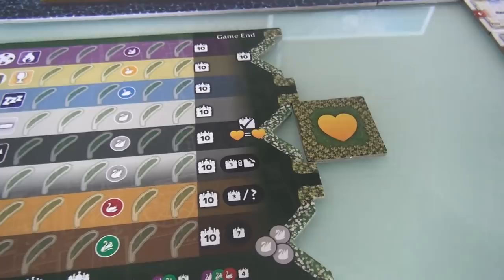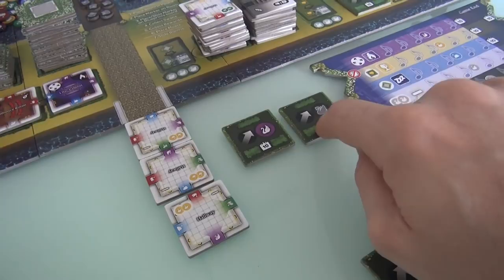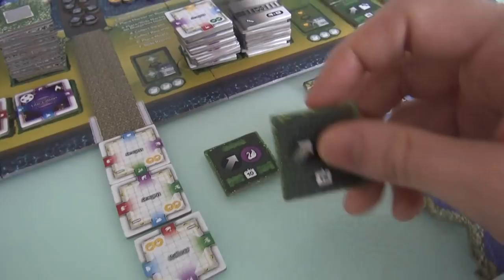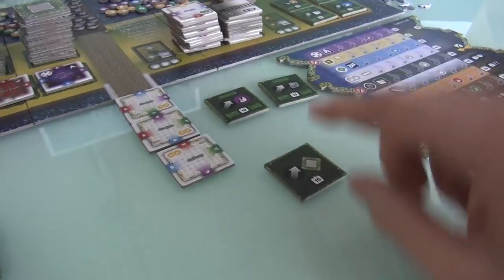Meanwhile, Jen is thinking about her options: 10 points for the majority of purple swans, or 15 points for the majority of secret swans. To get secret swans, you have to build downstairs rooms, and there's already a competition for downstairs rooms. So if Jen's going for that, she could also be going for secret swans. And then this one is 'have the most bonuses locked in' — Jen loves those bonuses, and this gives her another reason to go for it. I think she'll go for that one.